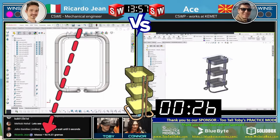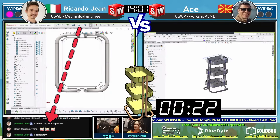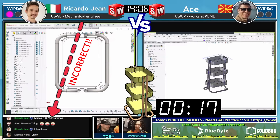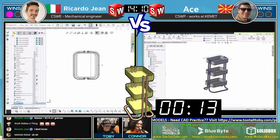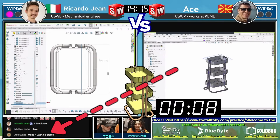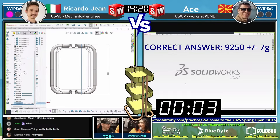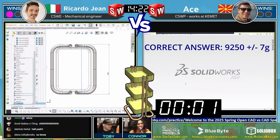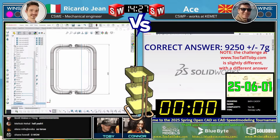Ricardo Jean coming in with an answer: 9274/9275 grams — and guys, we all win because we're going to a third battle! Atze, you said you thought you had it — Atze coming into the chat: 9255 grams. And that is correct within tolerance! The correct answer for that one was 9250 plus or minus 70 grams. Atze coming in with 9255 at the end would have been correct and would have earned him the point.